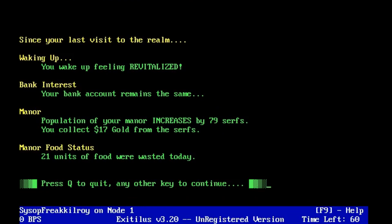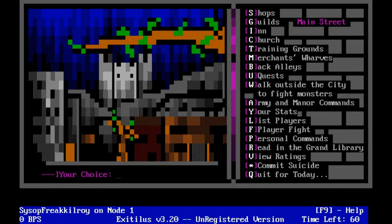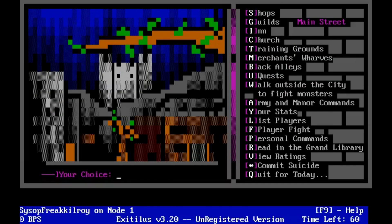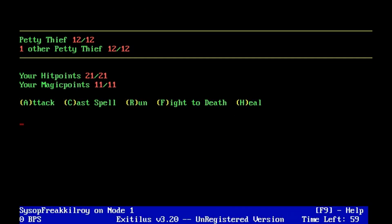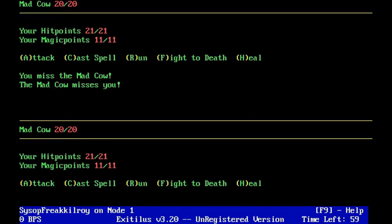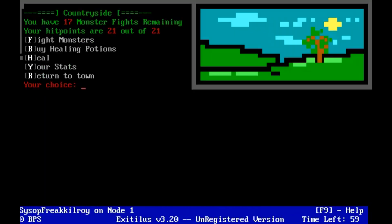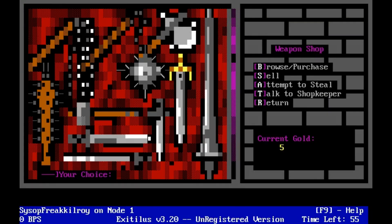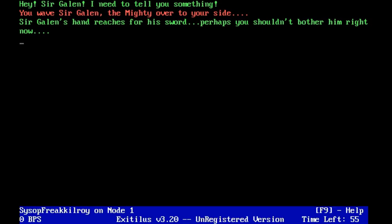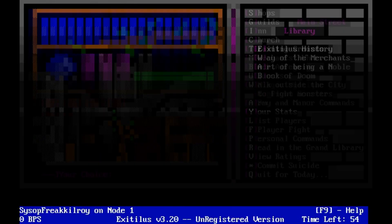These are my final thoughts on Exitalus. The game could have been a solid hit. With its gorgeous ANSI graphics, immense character creation, and many diverse gameplay aspects, I've never seen another door game with such a large scope for gameplay. I do believe it did have some success because I found a lot of player-made quest packs to download for this game on the BBS archives. I think because of the cheat exploits, it was never fully appreciated for its brilliance of blending several different games into a really great game. I give a lot of kudos to the creators — it was pretty well thought out. If you were lucky enough to play this game or any of the other games I've reviewed, drop a line down in the comments; I always love to hear from people who played these great old games.